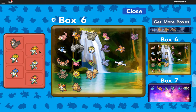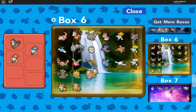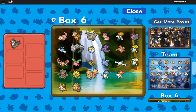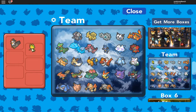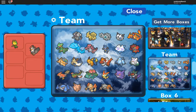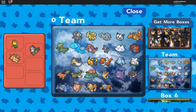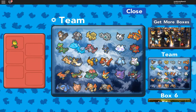I'm going to put these guys in Box 6 and put them away. Then I am going to grab my Leaveny, because Leaveny has False Swipe. So I've got Leaveny, Staraptor, Dragonite. Actually, I'm going to bring my lower level ones, so let me put these guys away.